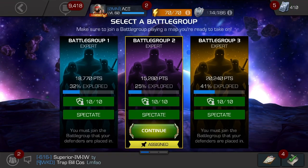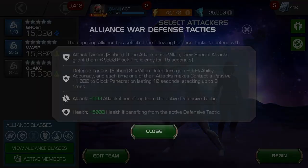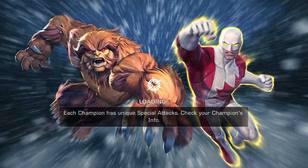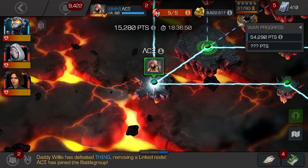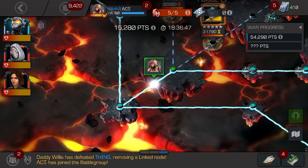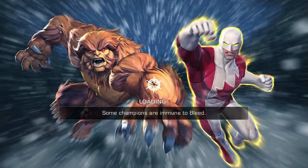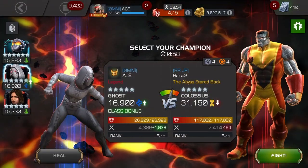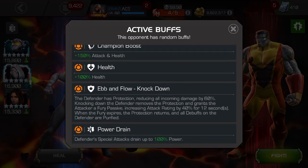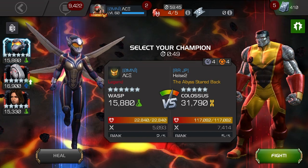Welcome back to the channel. Going to be uploading this offseason alliance war. The opponents decided to use siphon. With siphon, if you get hit into your block then the defender gains a block penetration buff, and if you use a villain and use a special attack you'll be granted a perfect block buff.